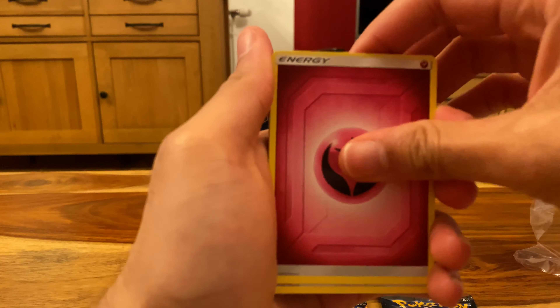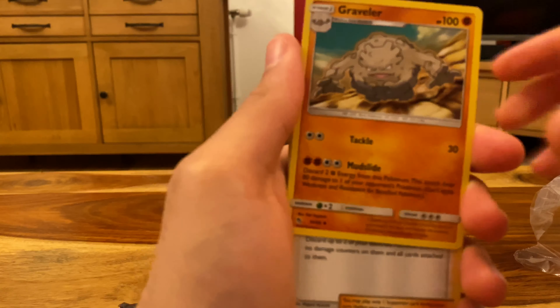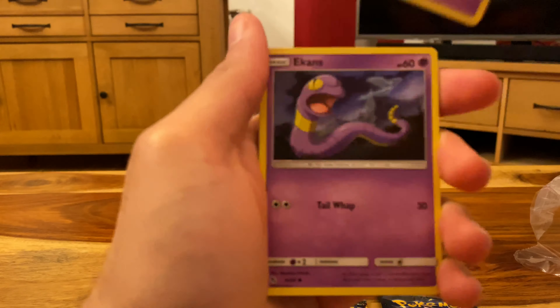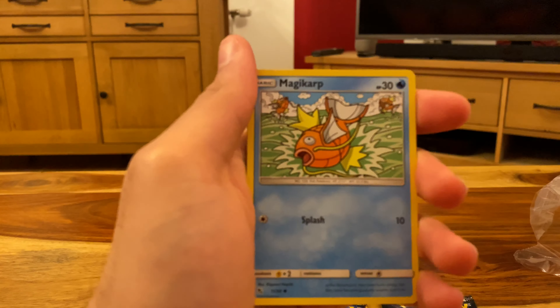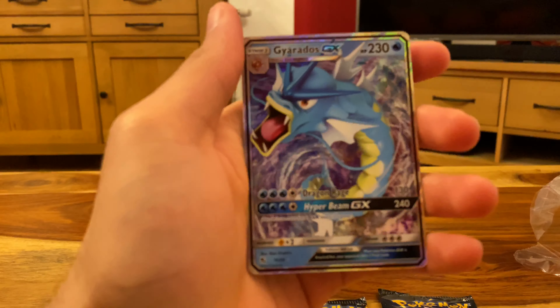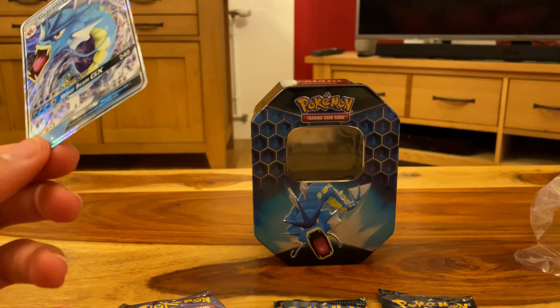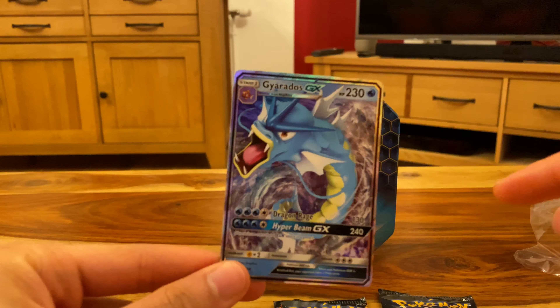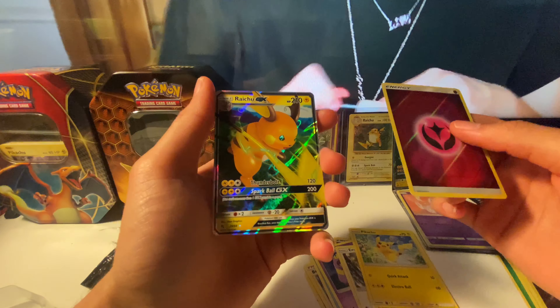Fairy Energy — that is such a great sign. Chansey, Graveler, Giovanni's Exile, Voltorb, Koffing, Ekans — snake backwards as Randolph says — Cubone, Magikarp, Reverse Holo Koffing. Oh my god, are you serious? A Gyarados GX out of the Gyarados tin! I think this is set up, man, because when I opened the Raichu tin I pulled a Raichu GX card as well. So we get a Reverse Holo Fairy Energy and the Gyarados GX.